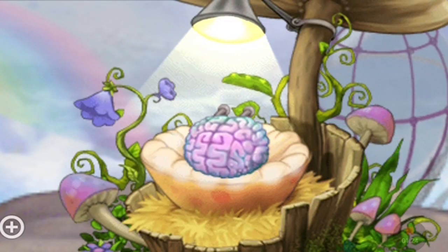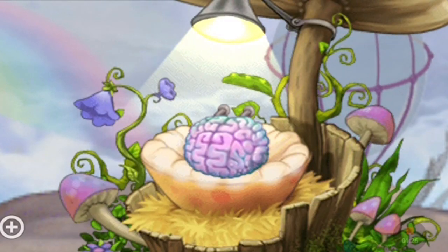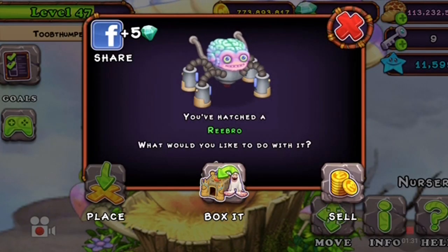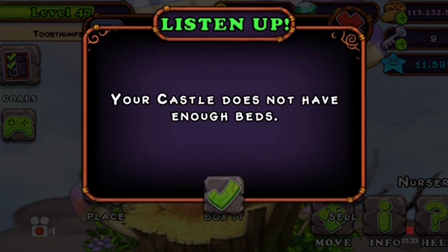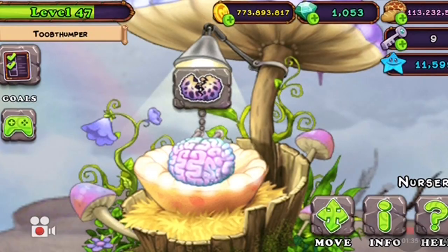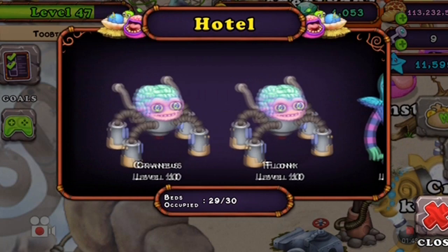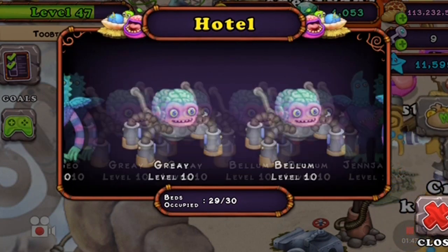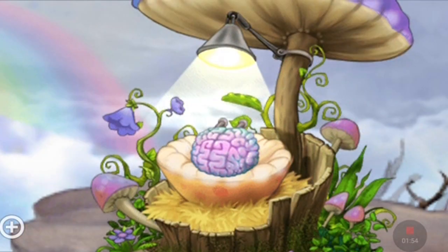Alright guys, I got lucky but unlucky at the same time. As you can see, I got a Rebra on Air Island. Sadly, I don't have any more beds left on the castle to place him, and I also ran out of space on the hotel, so I can't store him there. I got a lot of them but I just don't want to sell any. For now I'm just going to leave him in the nursery until I finally take the decision to sell him.